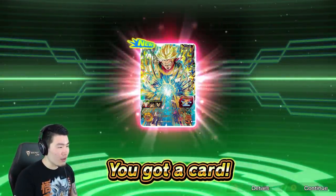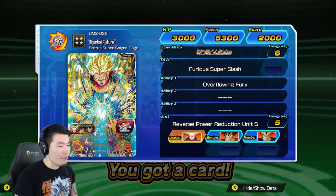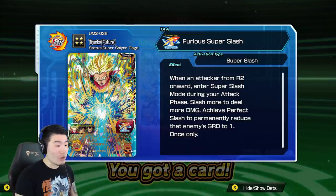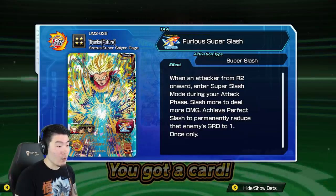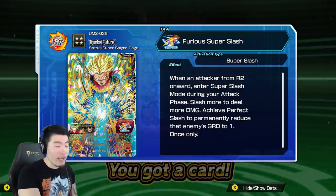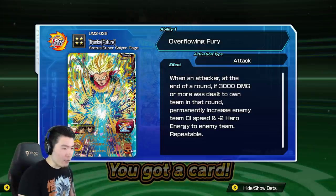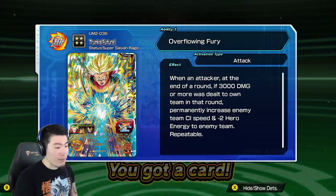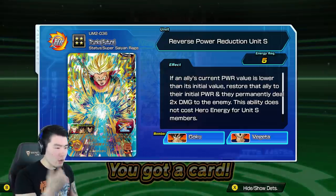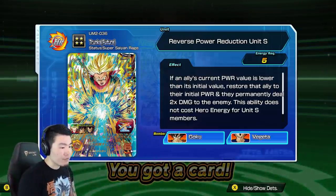Four star Trunks! Furious super slash - when attacking from round 2 onward, enter super slash mode during your attack phase. Slash more to deal more damage. Achieve perfect slash - permanently reduce that enemy's guard to 1. Yo, that is broken! He permanently reduces the enemy he attacks' guard to 1 and it just stays that way. When an attacker at the end of round, if 3,000 damage or more was dealt to own team in that round, permanently increase enemy CI speed and minus 2 to enemy team hero energy. And he has a team effect if he has Goku and Vegeta on the team as well.